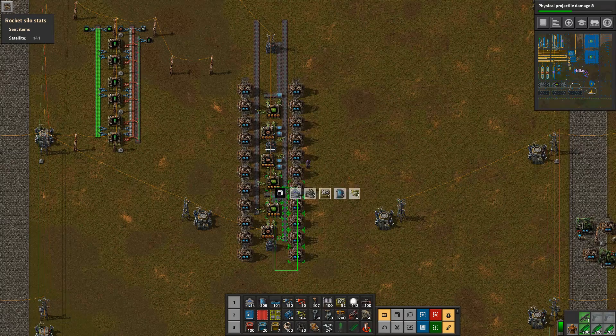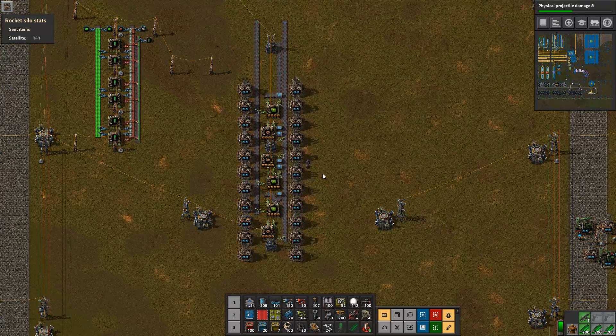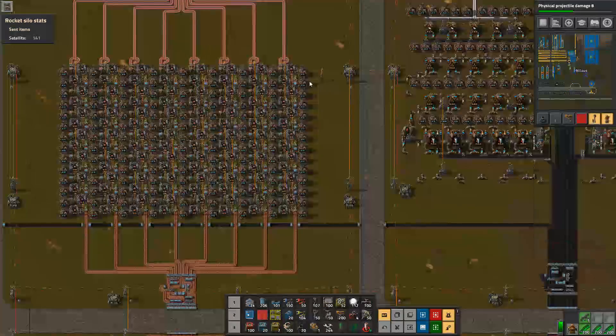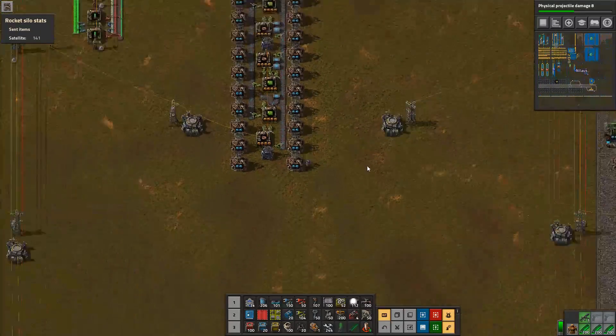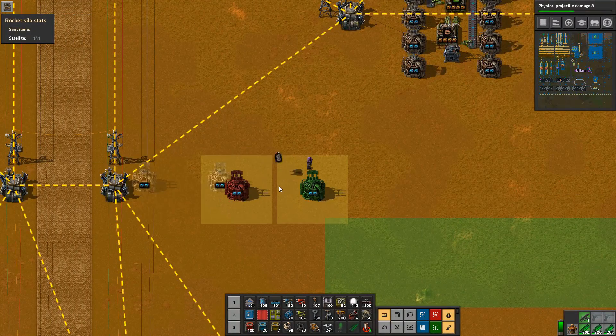There might be a miscalculation somewhere. Which would mean that for each one of these — which is purely small — we can actually build 10 of these along the lines because this is 8 wide. They're not exactly the same width, so let's try to determine how many we could build across.